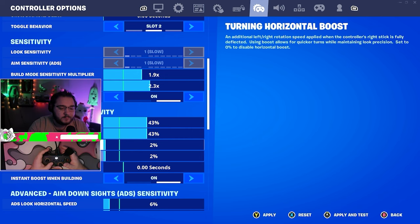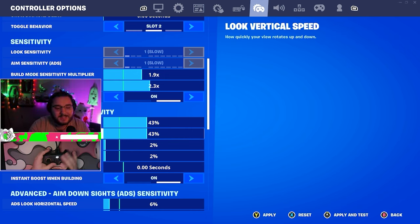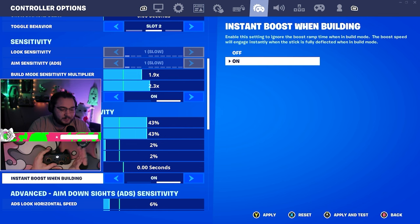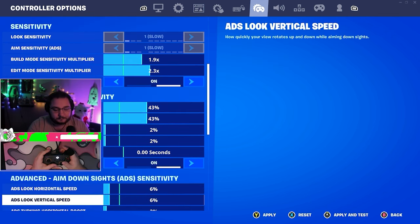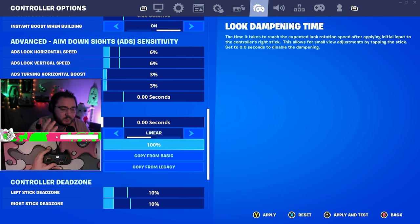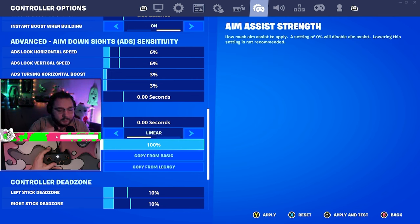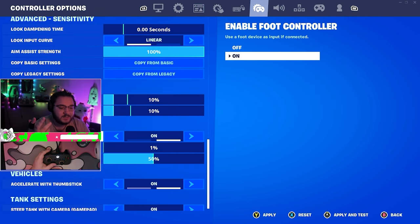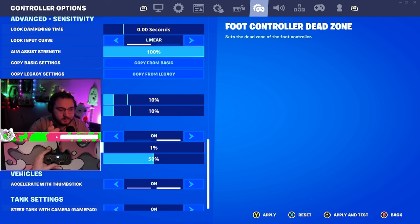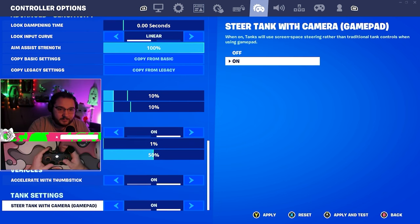Using advanced options: 43/43 with boost on both — I think this is probably the best sensitivity you can use; I've used it forever. Aim settings: 6%/6%, 3/3. I use linear input curve with 100% aim assist — we need that aim assist. Left stick dead zones at 10/10. Enable full controller support for that extra aim assist boost. Accelerate thumbsticks on, tank settings on.